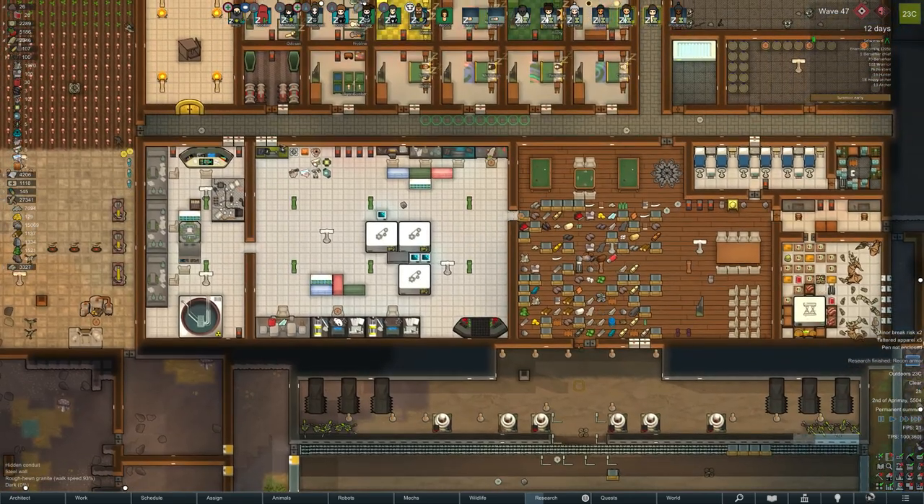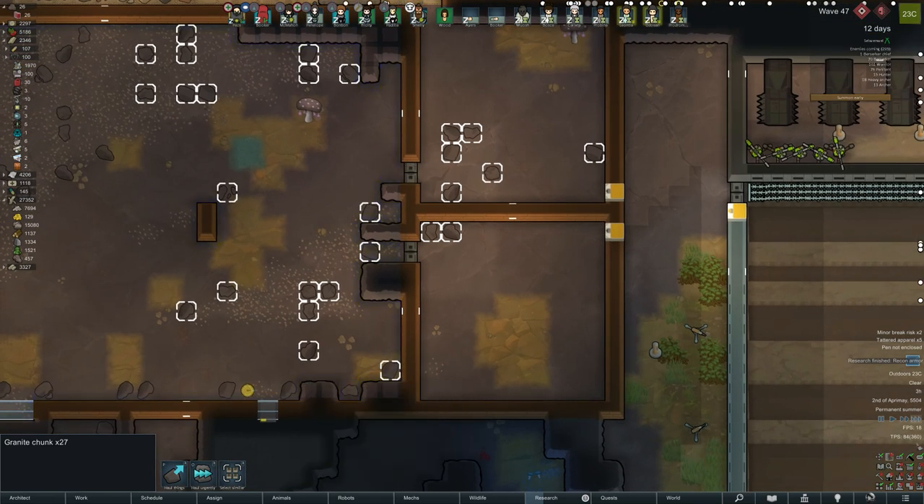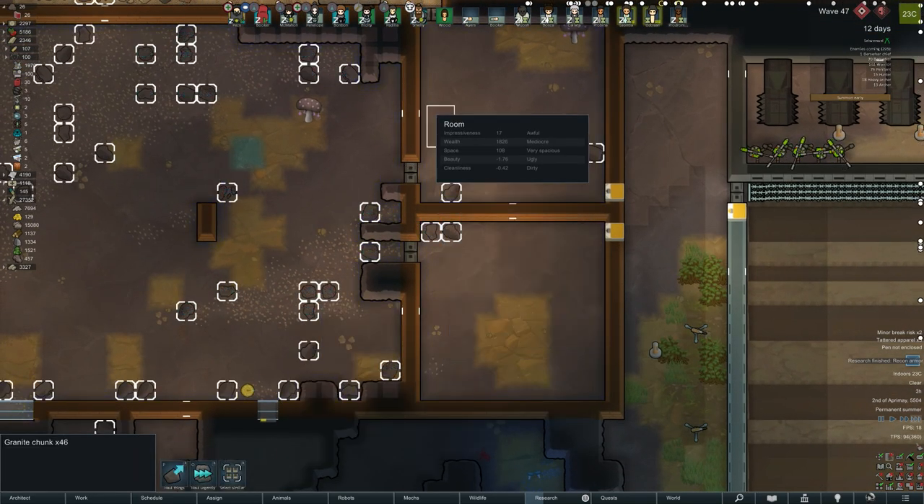Also a small quarry — not a large one — putting that down to try it out as well for colonists that have got nothing else to do, which does happen on occasion. You do get idle colonists.